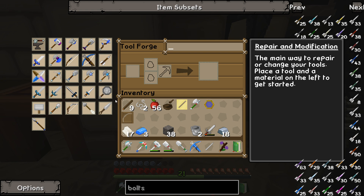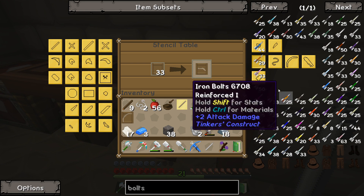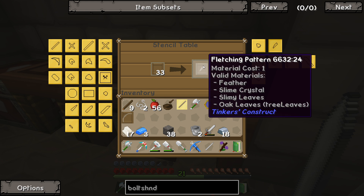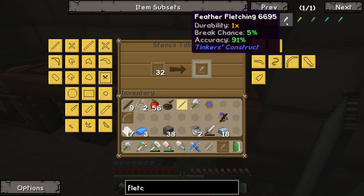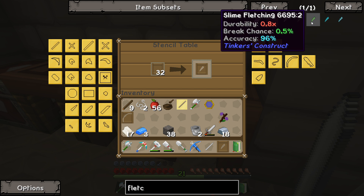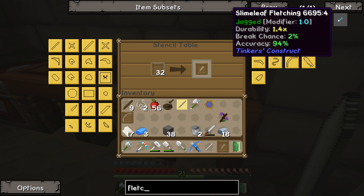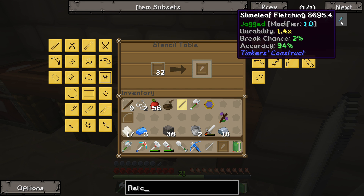Fletching — valid materials: feathers, slime materials, slimy leaves, oak leaves. Let's see what's a good fletching material. Normal feathers don't modify repeatedly. Low leaf fletching increases the durability and has no break chance. Slime fletching reduces the durability but increases accuracy and has a very low break chance. Slime leaf fletching has low break chance, increases the durability, and has high accuracy. So we might try to go with the slime leaf.